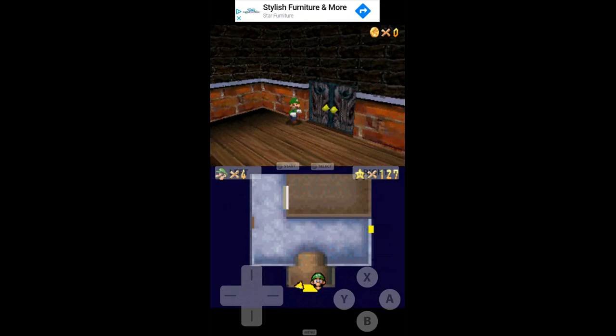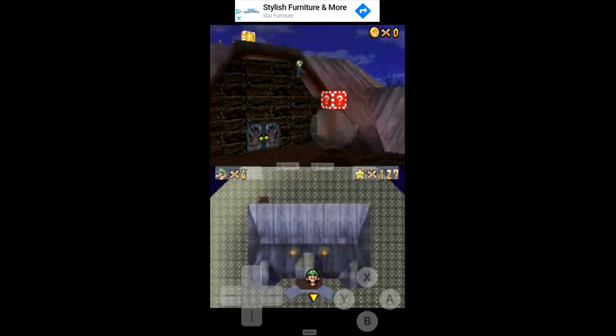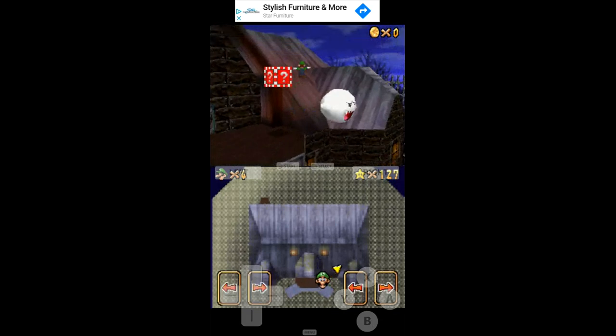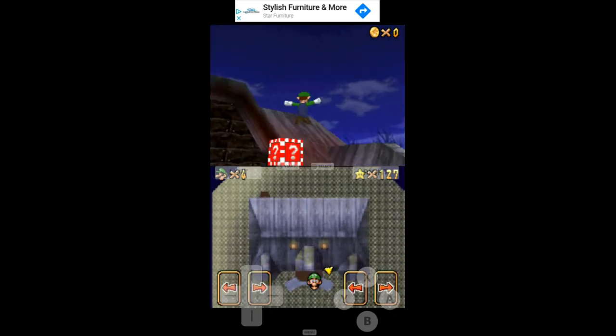Another fun trick I like to do with my moon jump hack is this. You can do this with any star, but as long as I'm here, I might as well use this one.